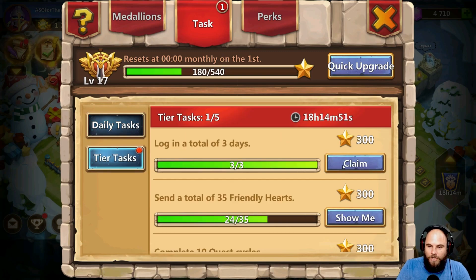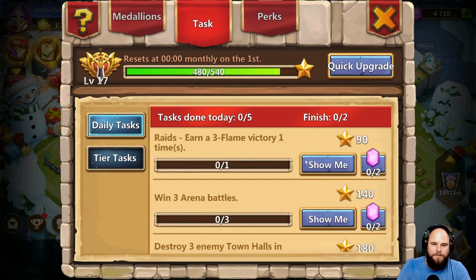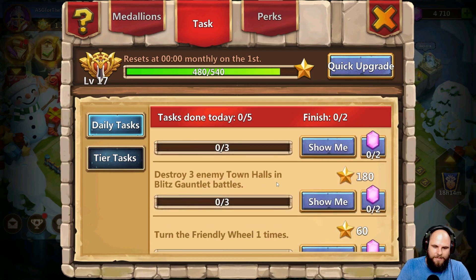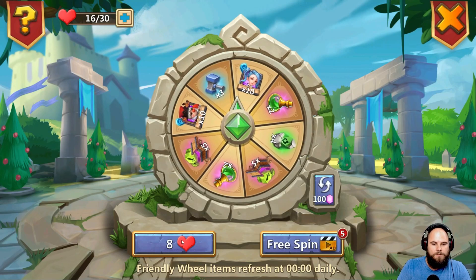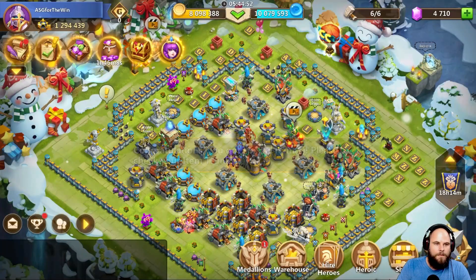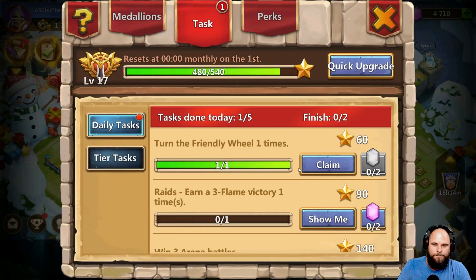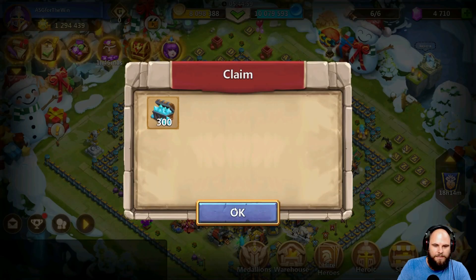I need to go and do tasks permanently so I can level up. I need to go and do raids, then turn the friendly wheel — boom, turn it once. We already have a task done — claim it. We get this from the gold medallion as well, which is nice.